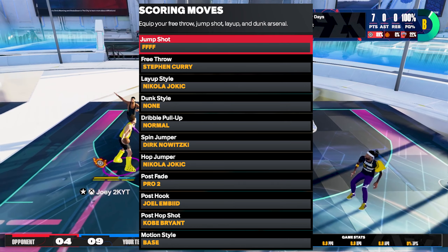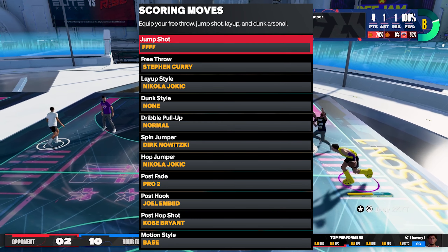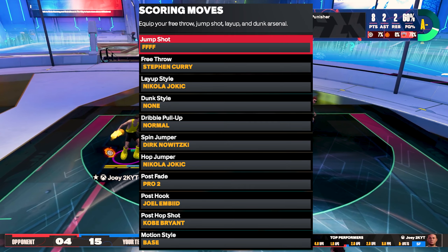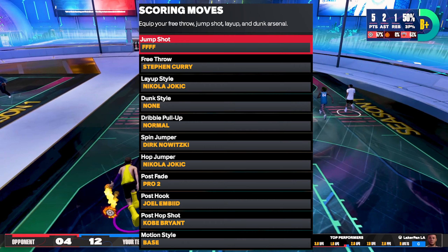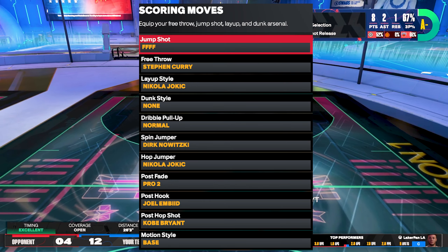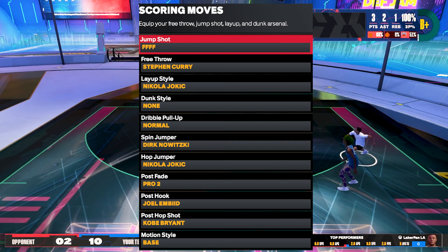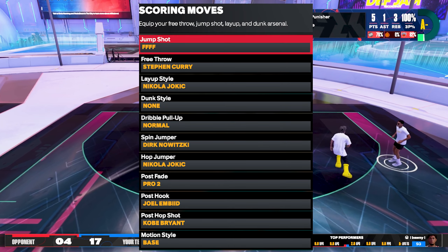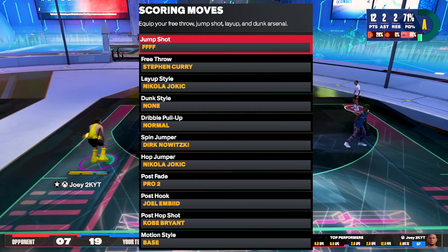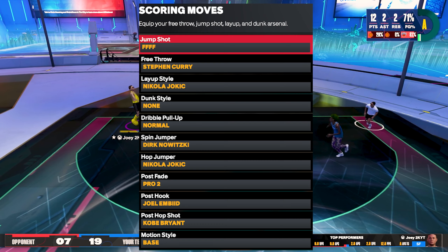For the dribble pull-up, we're using normal. This is why we made the build at small forward — because at small forward at 6'11", you get normal dribble pull-up as an available animation. It's been in 2K for quite a while, so we're using normal dribble pull-up until we get access to Kevin Durant in a later season. For the spin jumper, we're using Dirk Nowitzki — that's how we got those crazy spin jumpers earlier in the video. The hop jumper is Nikola Jokic, the best hop jumper at this point in the game. For post animations: post fade pro 2, post hook Joel Embiid — by far the best post hook. Luka and Kobe Bryant are also really good post fades. And we're using Kobe Bryant's post hop shot, which is my bread and butter in the post.